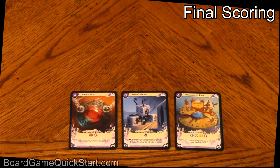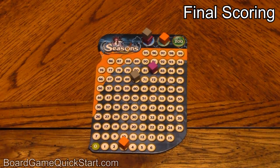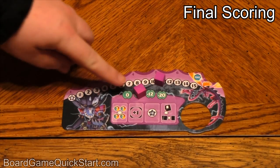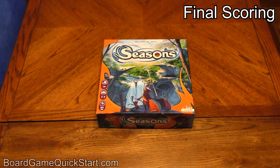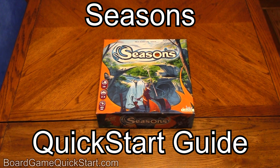To determine your final score, add the point value of the cards you have in play to the number of crystals that you've got. Subtract points for the special bonus actions that you took during the game, and subtract five points for each unplayed power card remaining in your hand. The player with the highest score is the winner. This has been a Board Game Quick Start Guide for Seasons. Refer to your manual for additional information and clarification, and don't forget that the most important rule is to have fun.